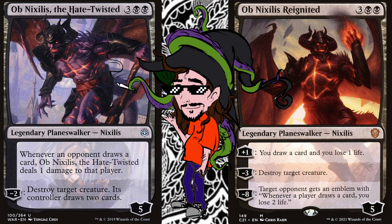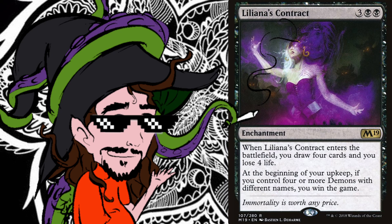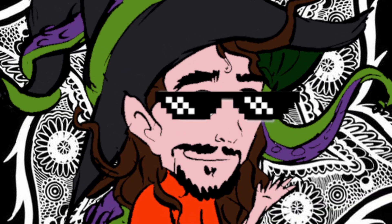For spicy options, we could put in some planeswalkers, we could put in a Gary, a Liliana's Contract, or of course his best friend. And if you just want a nice way to piss everyone at the table off, I'll come to that — I temper my sense of decency and expectation.